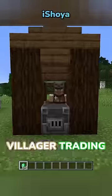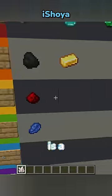Emerald is an S — villager trading is OP. Nether quartz is a B; it looks beautiful.